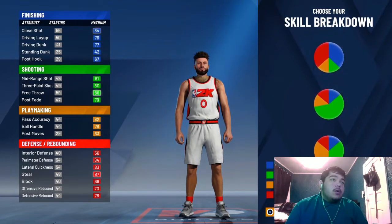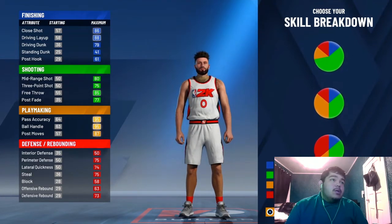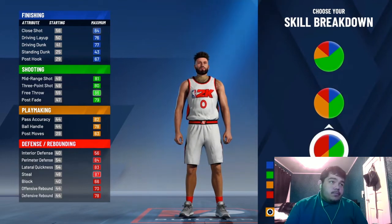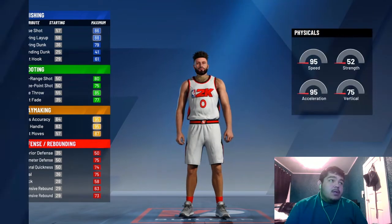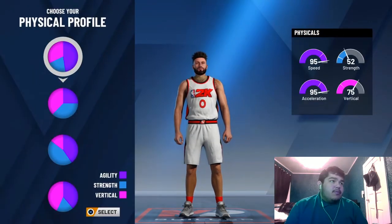Okay, go to your school breakdown. You could go more defender, rebounding and shooting, or you could get more playmaking stuff like that. Pick the first one — more speed.